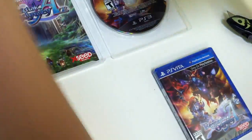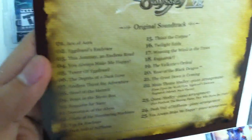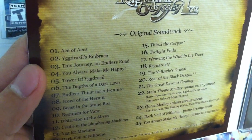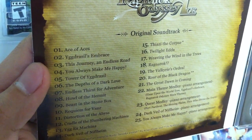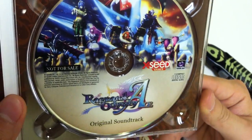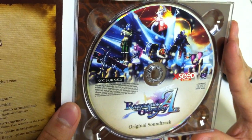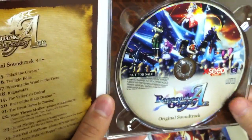The soundtrack has 25 songs. Here's the list — just reading off some of them: Ace of Aces, This Journey and Endless Road, You Always Make Me Happy, There's For Adventure, et cetera. So 25 songs, which is not bad at all. And here is the soundtrack itself. It has some nice illustrations on the cover. It says 'not for sale' — I'm assuming this means not for sale separately.